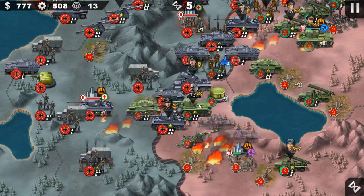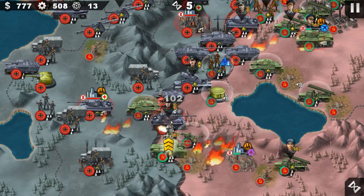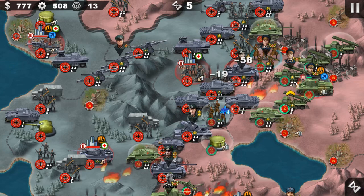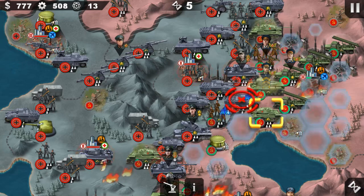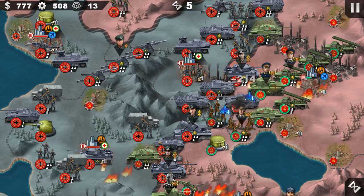We will not be able to hold much longer so I suggest we should fall back at some point. At this moment I'm not entirely sure what to do, but I want to try to push the enemy first, then I'll think about what to do next — destroy the small threats first.